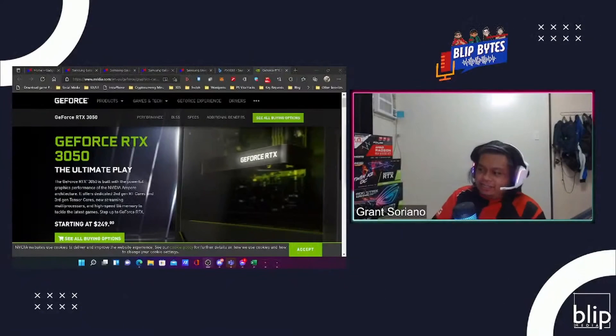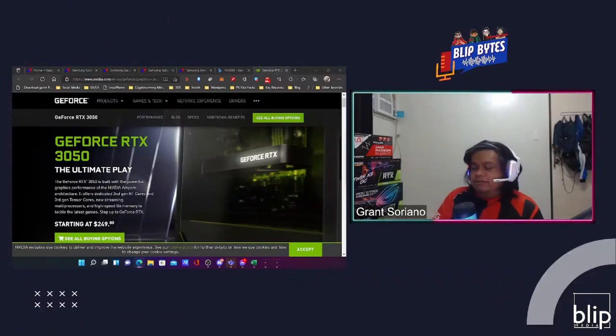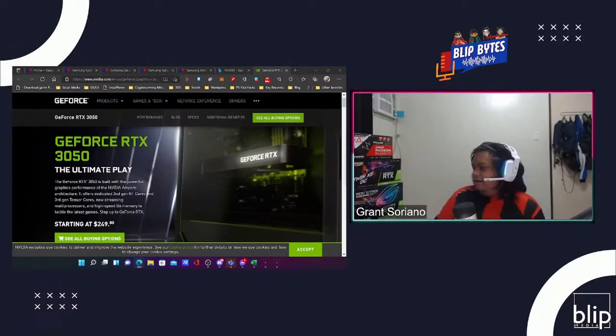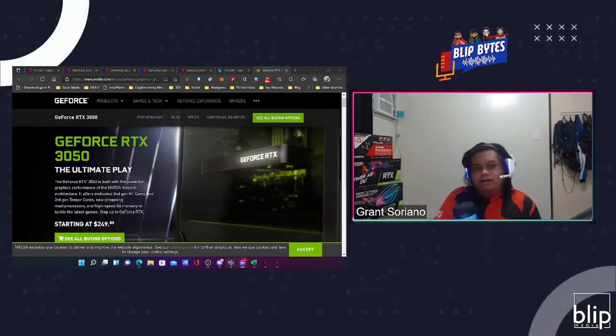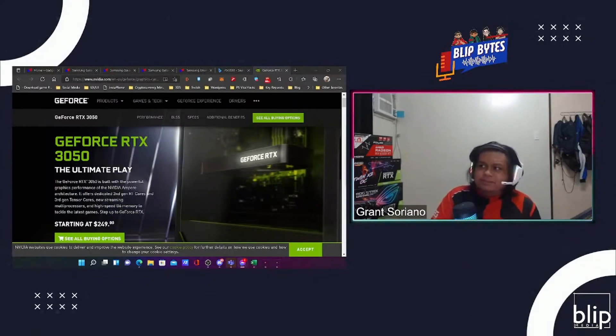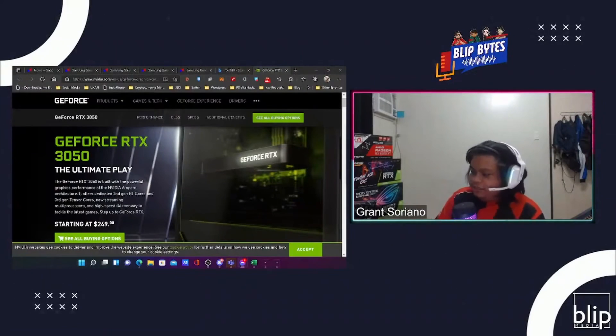The value of DLSS and RTX is somewhat diminished for me because I don't get high enough frame rates to enjoy those features in the first place. Turning on RTX regardless of which card you have will always have a performance impact. The RTX 3050 has a stated SRP of around 15,000 PHP, but local stores are pricing it around 19,000.